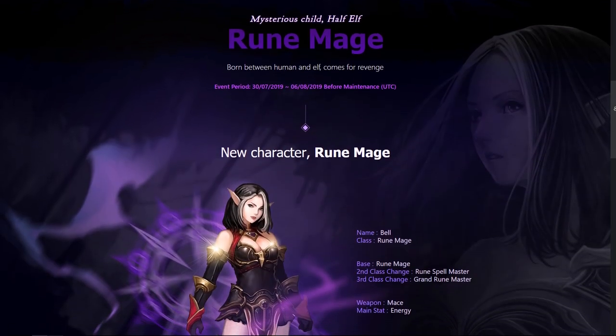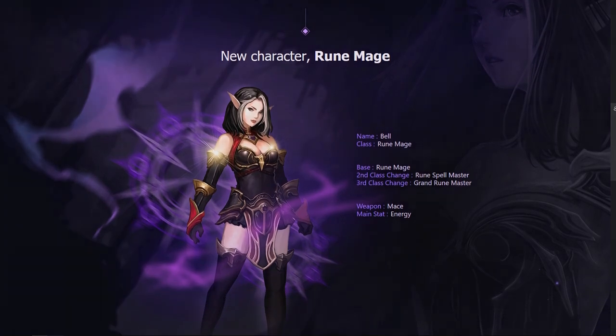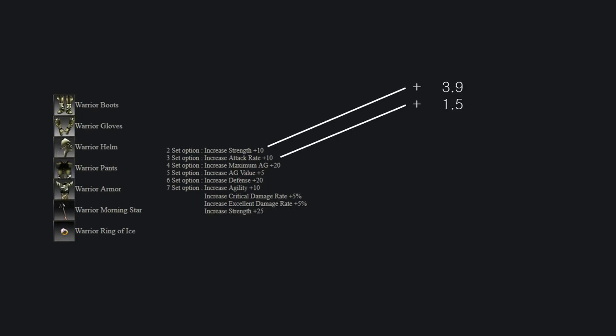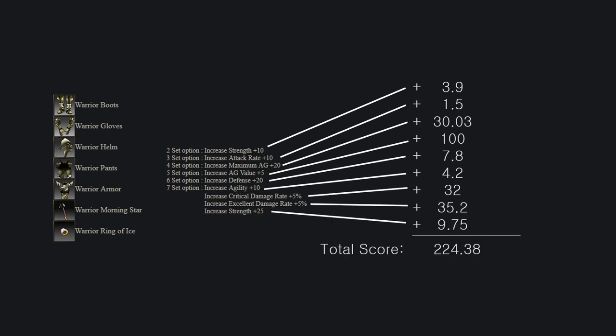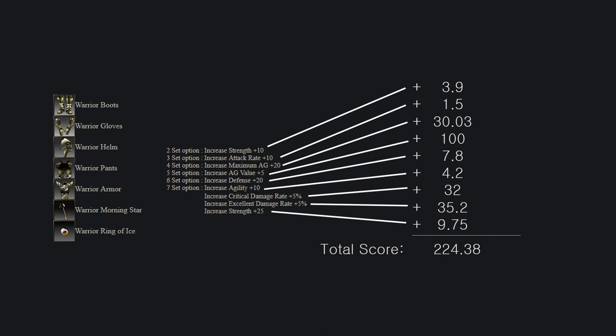With the new Rune Wizard character coming up soon, I started thinking about lower level gear again, more specifically ancient sets. There are many ancient sets and even more combinations, so which combination is the best for each class? This is a more complex question than it appears, as one would have to weigh every possible stat of every ancient set individually and calculate the points each set has at every set effect. This is way too complicated to do right now, so for now we'll settle for a more surface level inspection of each ancient set.